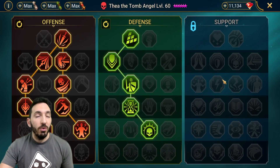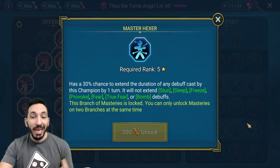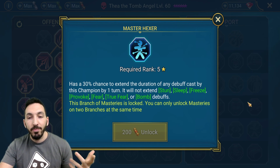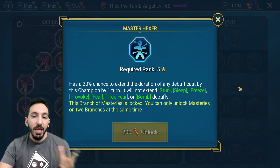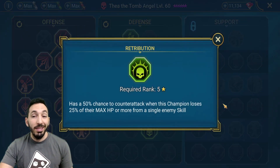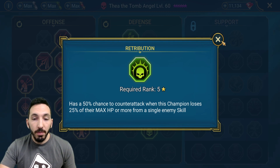I went the defense route because the Portree mastery is not useful on her. Evil Eye would be good for accuracy, but extra accuracy only helps with the passive's True Fear, and you can't really extend her debuffs. True Fear cannot be extended, and hex — although not stated — is on a five-turn duration, which is already pretty long. Master Hex may not be useful since it already lasts five turns. The Retribution mastery is actually pretty good since if she counter-attacks she'll apply a hex.